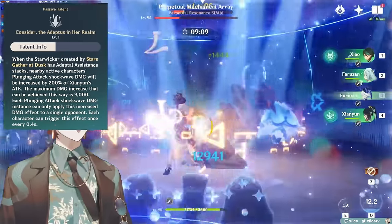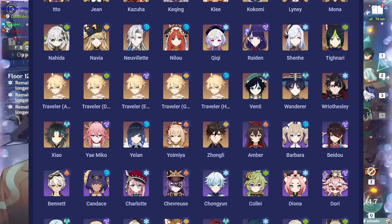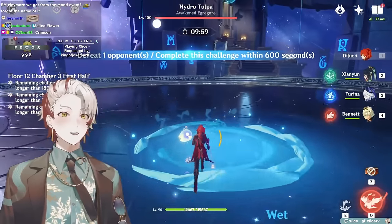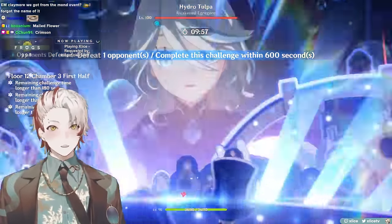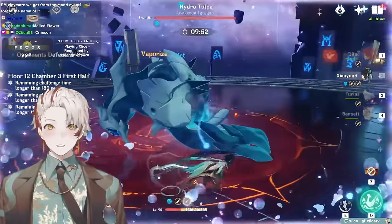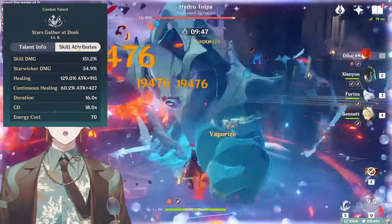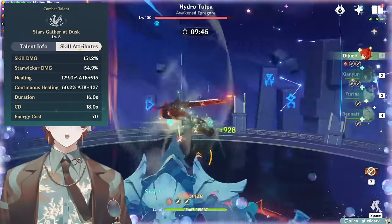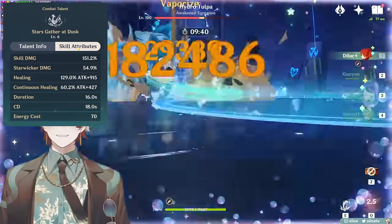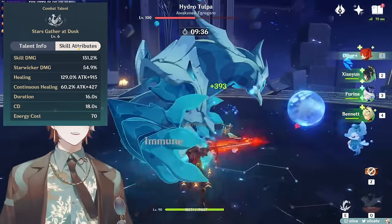In general, expect Xianyun's A4 buff to be significant enough that almost anyone in the game, if they can plunge attack, can become a plunge damage dealer. In my opinion, this is pretty powerful because it basically redefines the plunge damage type to no longer be specific to just Xiao — take that as a positive or negative depending on your perspective. Additional notes for her elemental burst: it's a 70 energy cost on an 18 second cooldown, the duration of Star Wicker lasts 16 seconds, so it has basically 100% uptime and fits in most rotations that are roughly 20 seconds long.